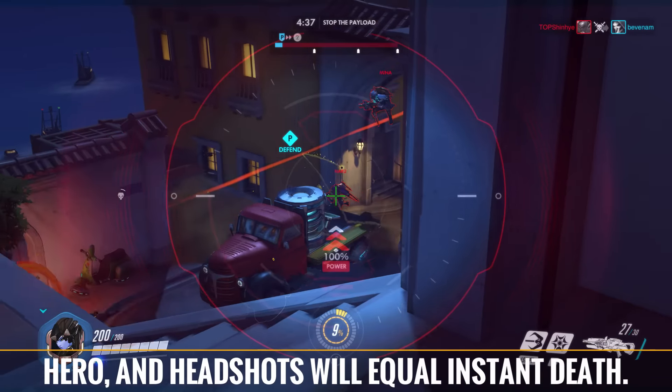Once her ultimate is charged, she can lock into Infra Sight for her and the rest of her team. This will provide a temporary wall hack to the entire map for several seconds, allowing you and your teammates a glimpse of the current locations of an enemy's silhouette. The Infra Sight can be used to prep kill shots as enemies approach a corner and to destroy any attempts to flank your team.